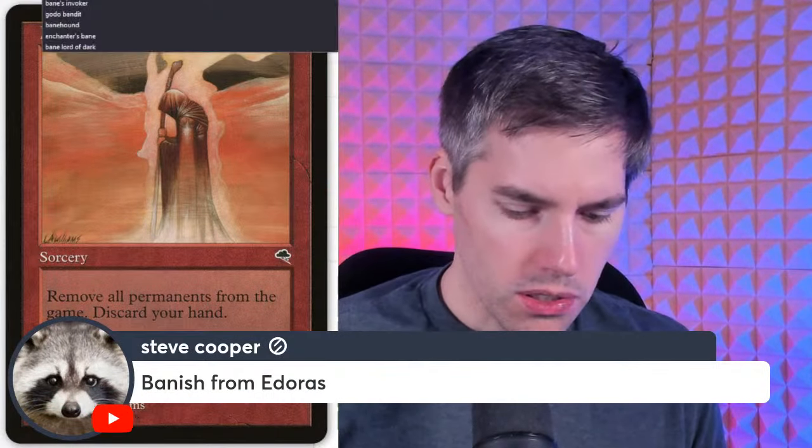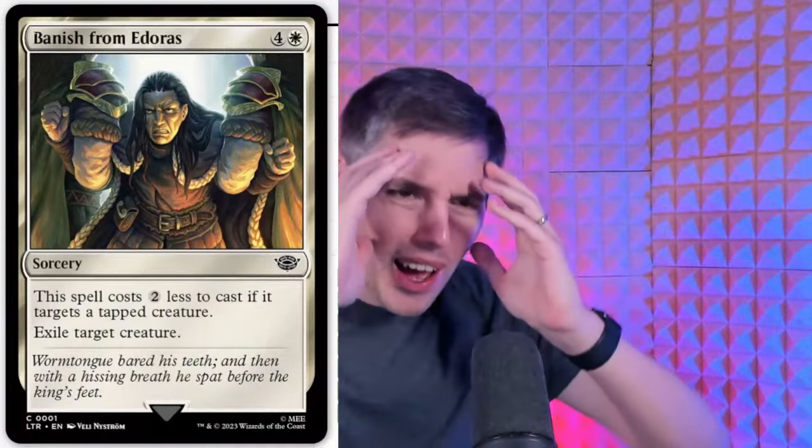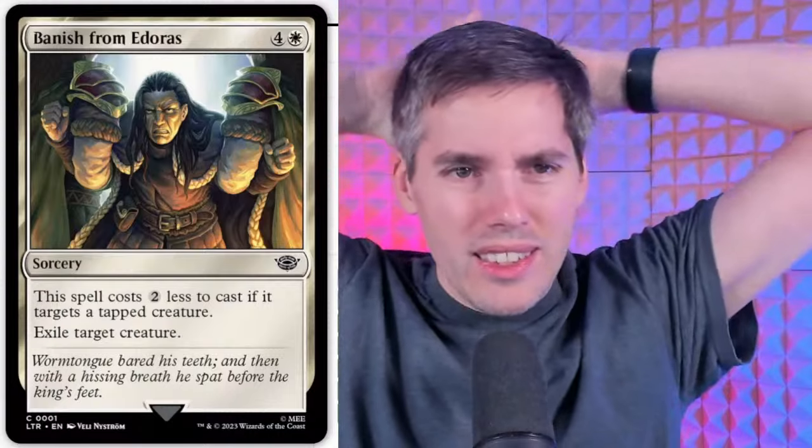Banish from Edoras — five mana sorcery that costs two less if it targets a tapped creature, exile target creature. Basically three mana to exile a tapped creature. We have so many cards these days that are just one mana exile a creature. They clearly built this as a draft common — it's not even good. Three mana to exile a tapped creature — that is a sad panda card.